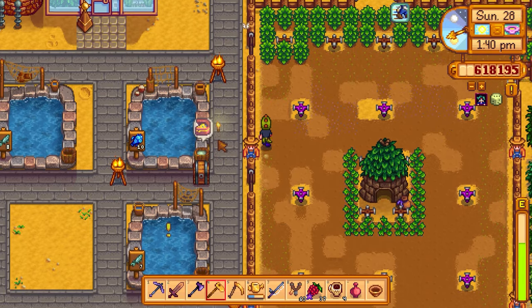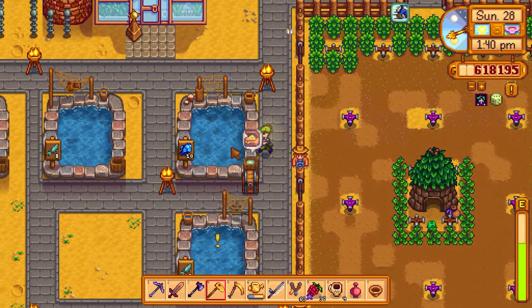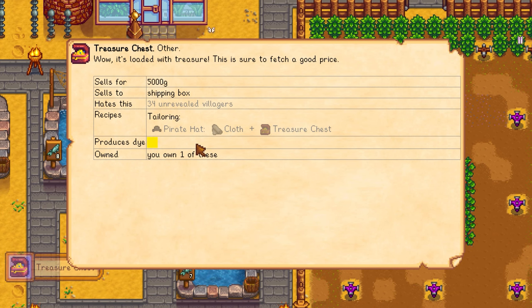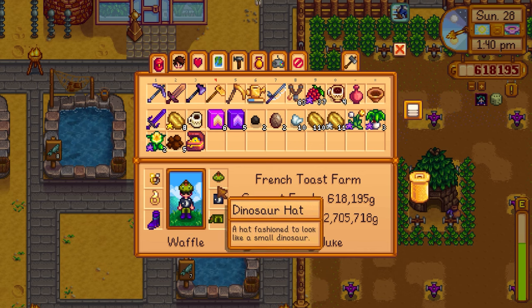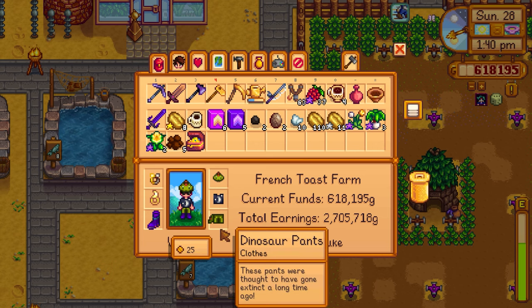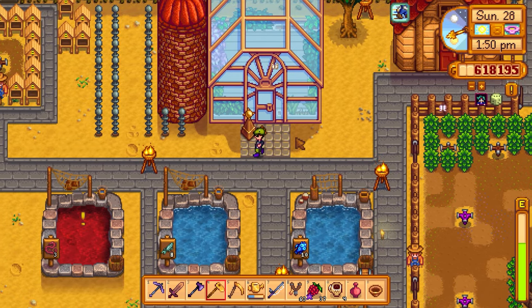We have a treasure chest and we can actually make a pirate hat out of it. We also have a new black shirt with a little moon and stars on it, so we're slowly going from a dinosaur outfit to a black outfit. I wonder what the pants are going to look like - I think I could dye them but I need to figure out where the farmer pants are.